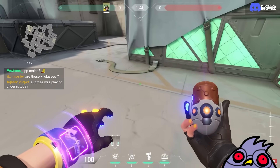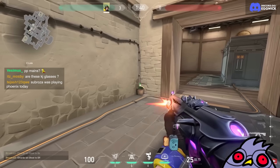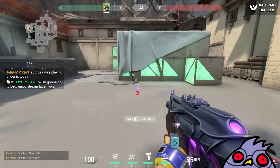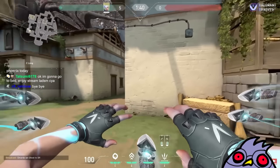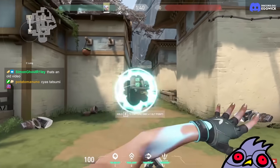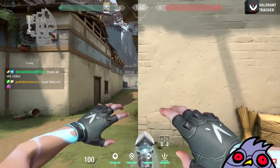Instead of throwing your Nanoswarms on the bomb every round, try to learn lineups with Killjoy, like this one — stand in this corner, aim a little bit left of the roof and easy peasy. Throw this Nanoswarm before the enemies are planting. If you are playing Jett, always keep moving when you use your ult. A lot of people stand still, then shoot, then walk away. Instead, just keep walking and keep shooting — it's a lot harder to do but it will help you get easy kills.